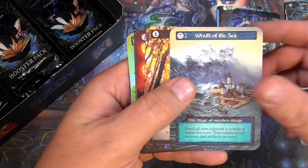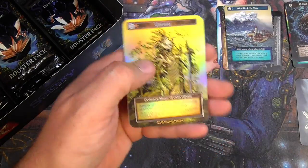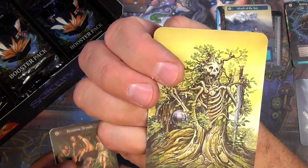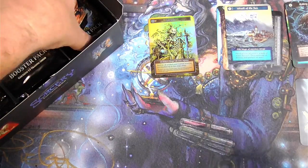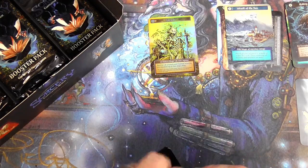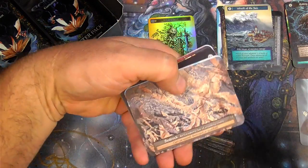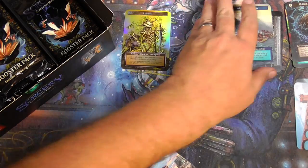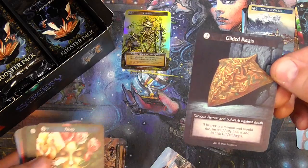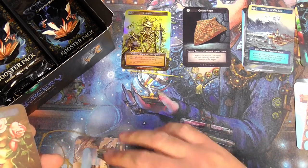Relic, Wrath of the Sea. I'll keep my elite sites together in one spot. Elite magic of Merciless Deluge, mannequin. Ordinary — Unravel — foil there though, very cool. Beautiful foils. Exceptional sites, exceptional sites — gotta watch out. There's a dual aqueduct, and we got a Guided Aegis — unique armor and Bulwark Against Death. If the bearer is a minion and would die, instead fully heal it and banish Guided Aegis. Nice little return-from-the-graveyard kind of deal there.